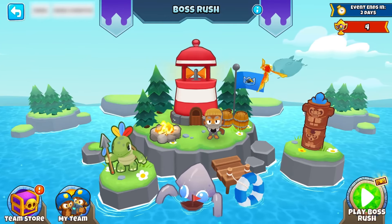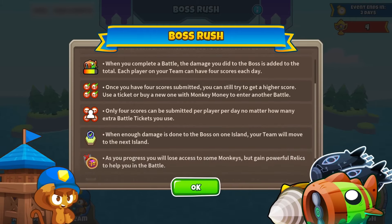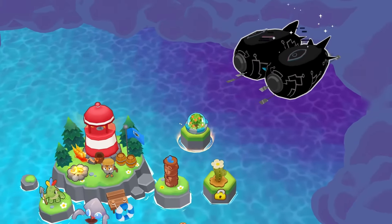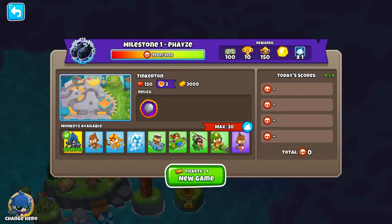Next up, they're introducing a brand new event called Boss Rush. Band together with allies to defend against powerful boss threats looming on the horizon — you and your team must work together to defend nearby islands. These bosses cannot be destroyed alone; your goal is to deal as much damage as possible before they get past. When the team reaches enough combined total damage the island is successfully defended, and you progress to the next with a new boss. Defend five milestone islands each with a fast-paced boss challenge against different bosses. This looks kind of like Contested Territory, and I apologize because Sam talks really quietly in the Ninja Kiwi video.